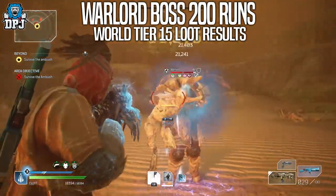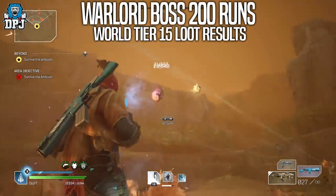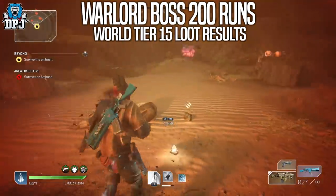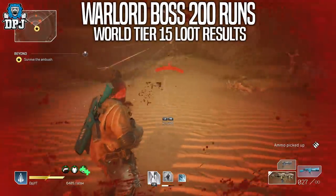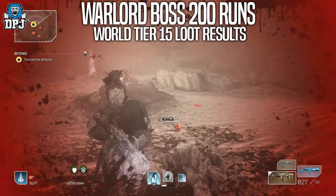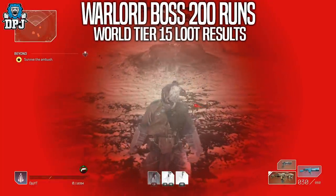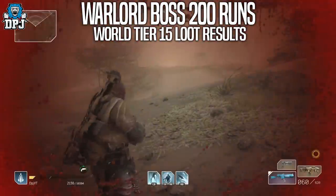As a level 30 class character with all my gear being basically level 49 from expeditions, going back into world tier 15 to farm this boss — these were the results. I thought it would be interesting to see, with the Madness world tier 15 legendary drop rate modifier bonus of plus 425, if we'd see some crazy results. And well, the results are indeed crazy.